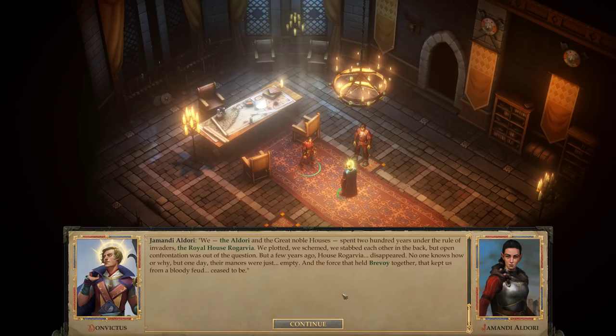'We, the Aldori and the great noble houses, spent two hundred years under the rule of invaders — the royal house Rogarvia. We plotted, we schemed, we stabbed each other in the back, but open confrontation was out of the question. But a few years ago, house Rogarvia disappeared. No one knows how or why — one day their manors were just empty, and the force that held Brevoi together ceased to be.' I'll probably look up the history of house Rogarvia off camera, but I want to know why they disappeared — it doesn't get addressed in the game; they just vanish. I'm assuming it's some lore in the Pathfinder world.